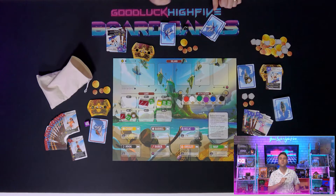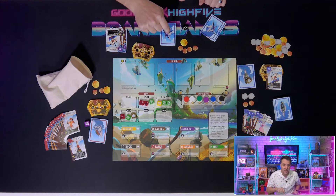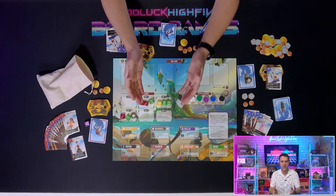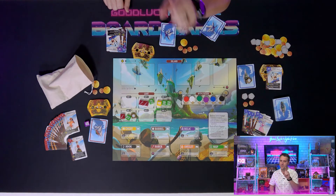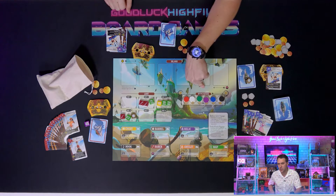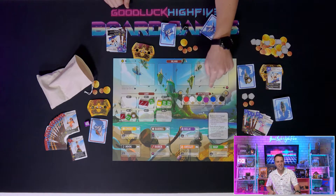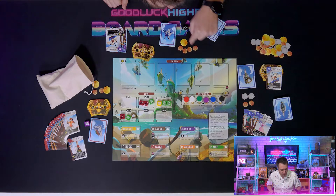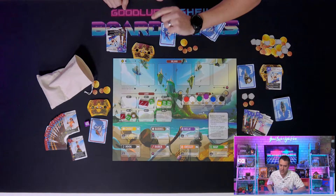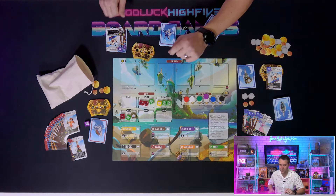The next voyage begins with the same player from before dealing out six new random crewmates from their deck, everyone gathering those together from theirs and adding them to their hands. Remember the reputation track? Each voyage, including the first, begins with players gaining starting doubloons equal to their spot on the track. The more people think of you, the less money you start with — odd, but it's a balance thing.